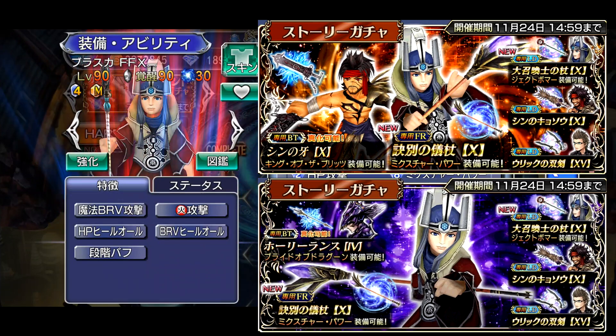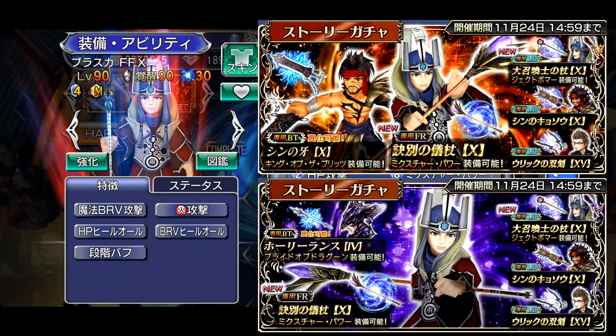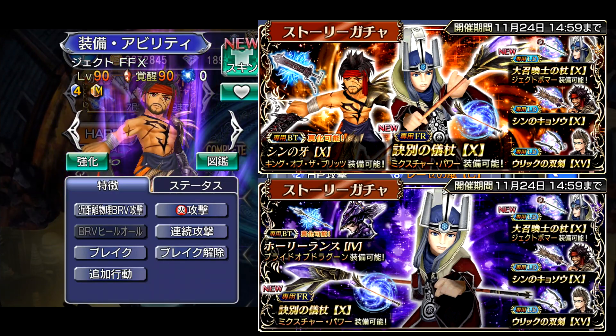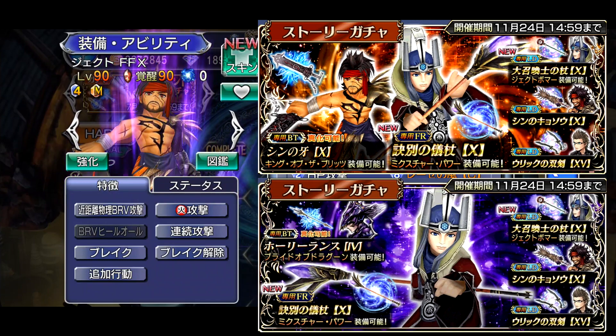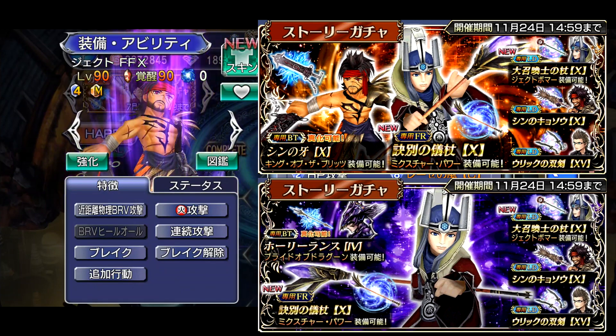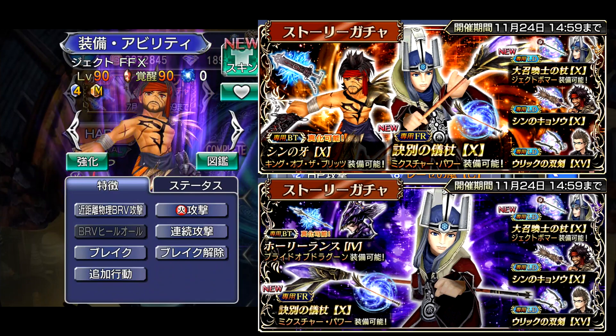Ignis shall be receiving only his Force Enhancements, but his LD weapons shall be reran. There are going to be two banners dropping with the release of Braska. Jecht's BT weapon shall be featured on one of the banners, and the other one with Braska will have Kane's BT as the featured BT. We're going to be talking about Braska - I'll give my pros and cons - and whether or not you should pull for him or skip for Jecht. I will go over his rework.